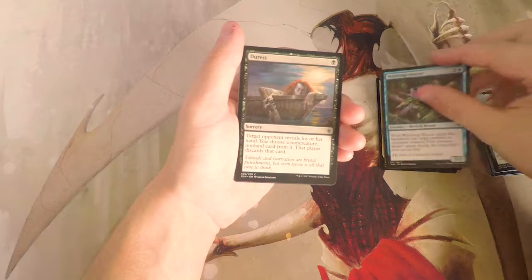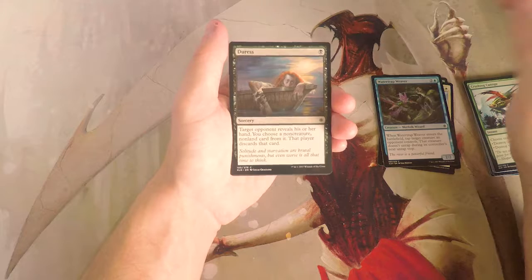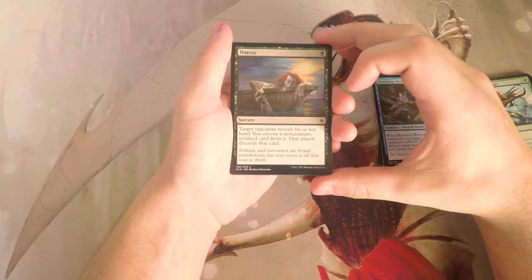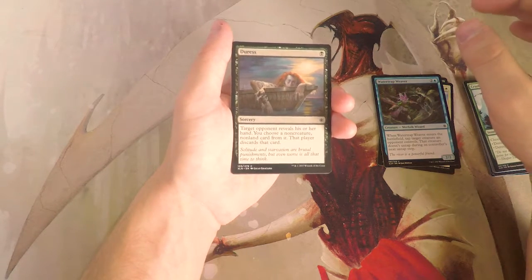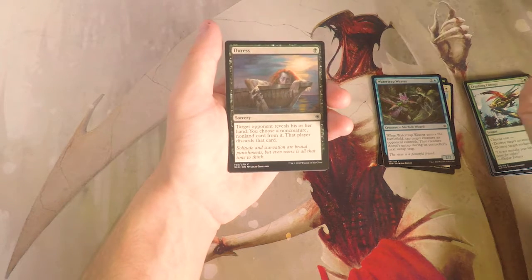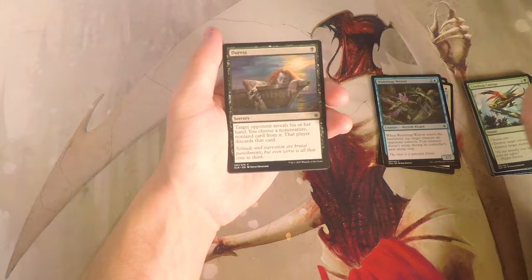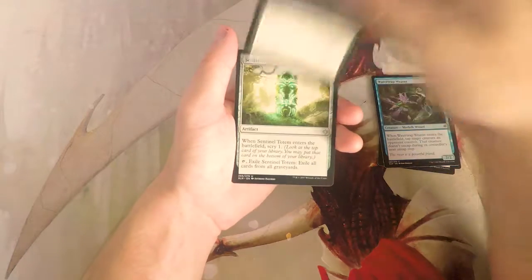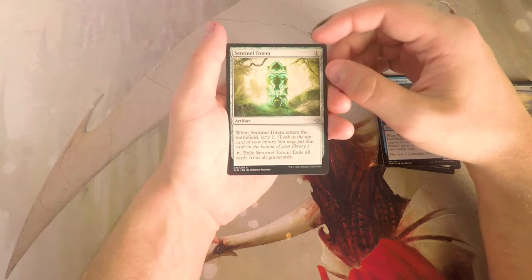Duress is a classic sorcery for one black — target opponent reveals their hand, you choose a non-creature, non-land card and that player discards it. Really good sideboard card, but probably not great main board in this format since most decks are creature-based — dinosaurs, vampires, merfolk. I've seen it played main deck but I don't think it's really good here.